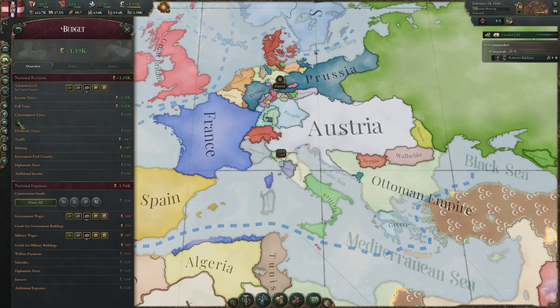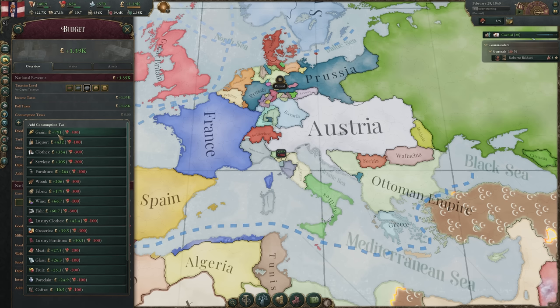This should make you a significant amount of money as you industrialize and modernize without needing to increase your tax settings outside of desperate circumstances. And if you are in desperate circumstances, try to avoid resorting to consumption taxes on staple goods, as this can lead to instability. Instead, prioritize luxury clothes, luxury furniture, liquor, and tobacco as targets for consumption tax — a great source of extra income that doesn't hurt the lower strata of society, which is typically always suffering and more likely to have rebellions.